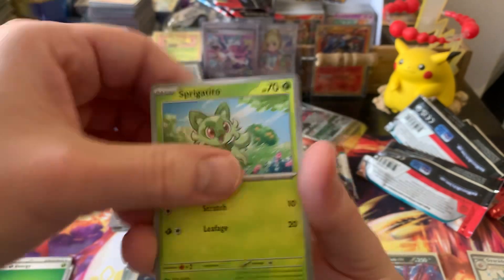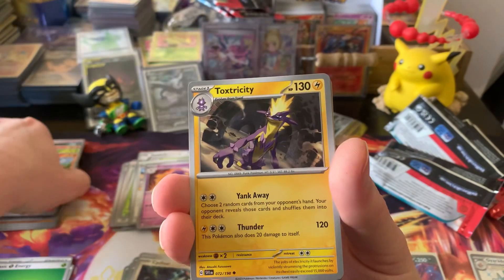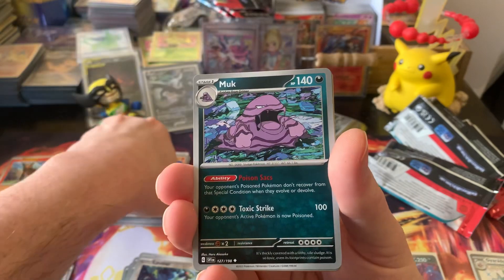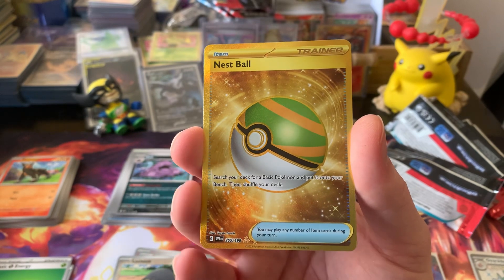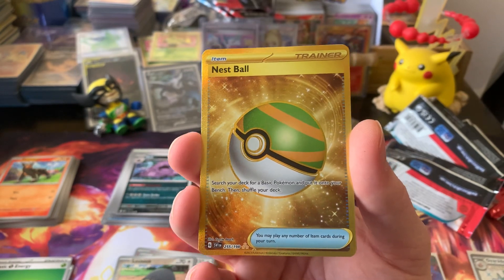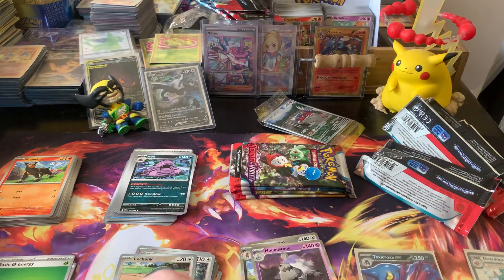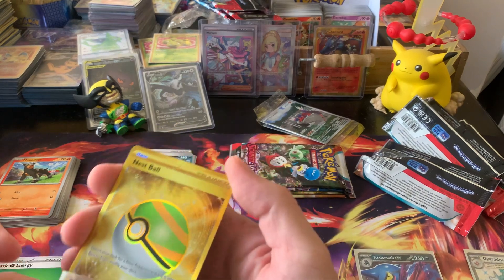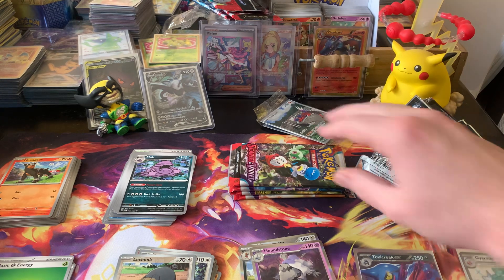Pack seven: Grass Energy, Sprigatito, Flittle, Ceruledge, Houndour, Toxtricity, Croconaw, Muk, Lechonk, and a Nest Ball Secret Rare. That would be really, really cool — but I pulled that out of my booster box. And a Houndstone. I pulled it out of my booster box, but it is still a $20 card. It is still one of the better cards to pull from the set, so hey, I can't really argue with it. This has been another good opening for Scarlet and Violet.